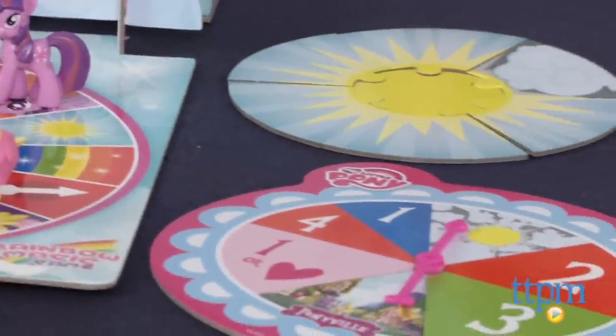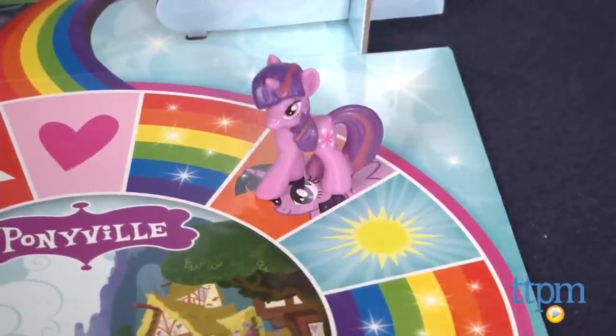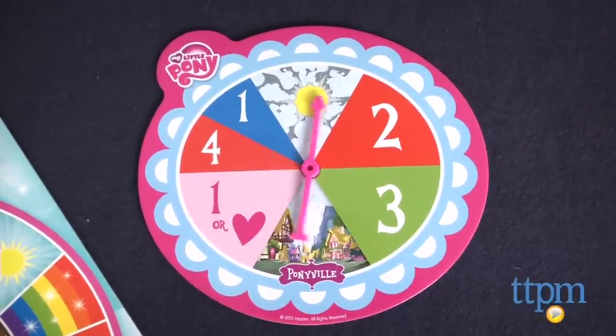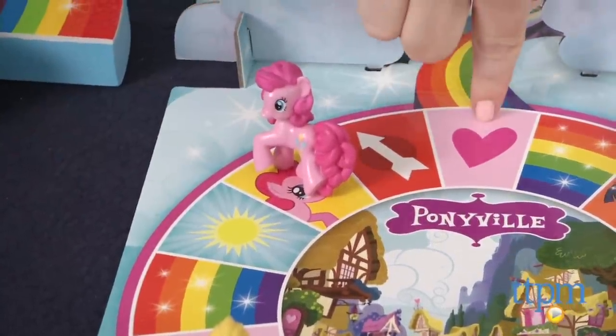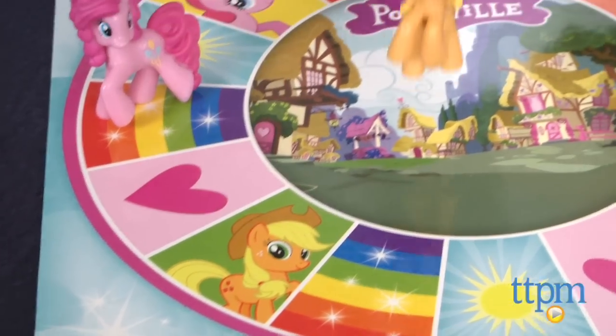Each player places her My Little Pony mover on the corresponding character home space on the board. Then players take turns spinning to see how or if they'll be able to move around the board. You might be able to move one, two, three, or four spaces in either direction, or you might get sent to Ponyville, where you'll be stuck until you spin your way out or another player is able to rescue you.